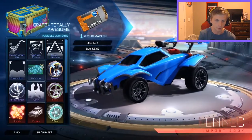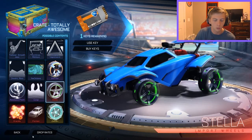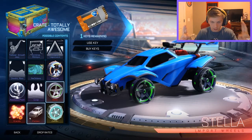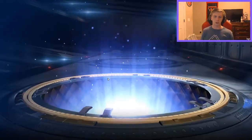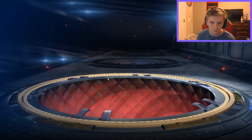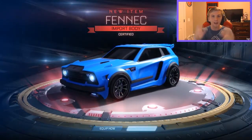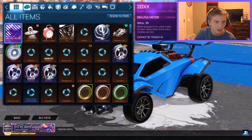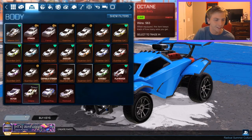Come on man, we have one more — this is the last crate. The best thing that we've gotten is a Phoenix and a Stellar wheel. Fingers crossed this is going to be a banger. Here we go — just watch! Import — another Phoenix! We have two Phoenixes and this one is certified! It's a Striker — that's awesome! Let's go, we just got a Striker Phoenix!